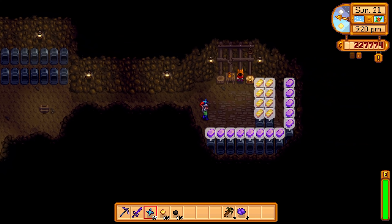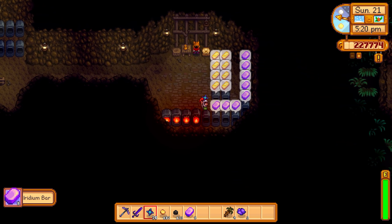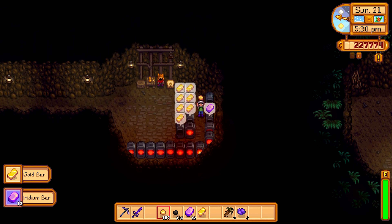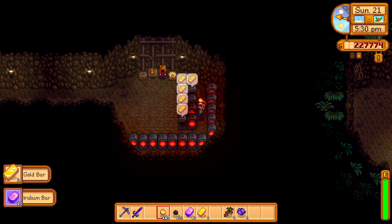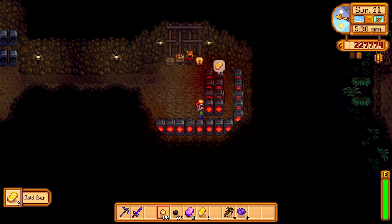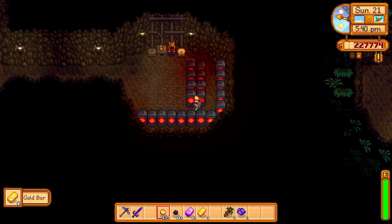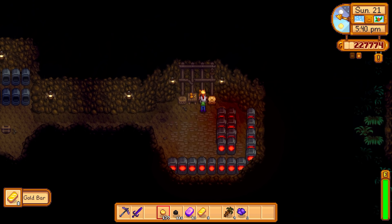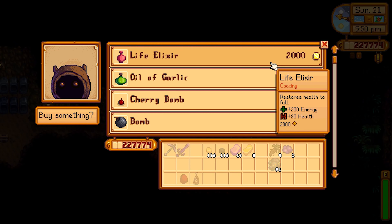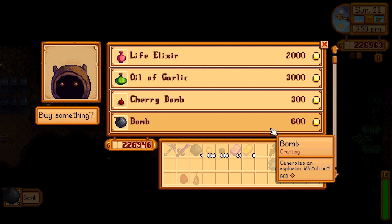That is a lot of salads I just purchased - Gus is a very happy man. We're putting down even more smelters so we can smelt even more bars, because we're doing the caves all the time and coming out with an extraordinary amount of ores. The more smelters we have, the more we can process. I also accidentally gifted the dwarf some gold ore, so now I'm just going to buy an absolute ton of bombs off the dwarf.